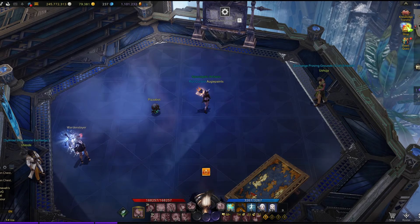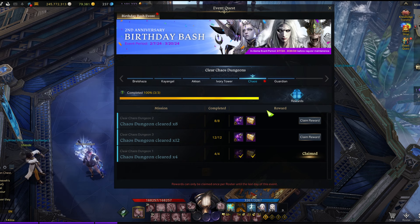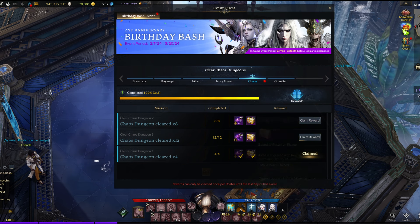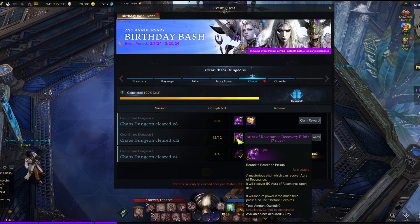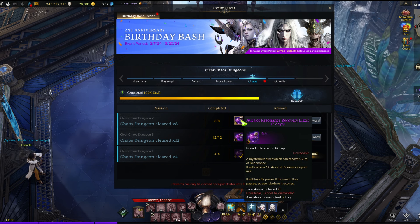Here's another tricky little thing: if you haven't claimed your chaos stuff on the event quest over there, the timer only starts since you've acquired it — seven days since acquired. This actually ends on the day Breaker comes out, around the in-game event period of 3/20/2024, which is when we believe Breaker is coming out. Because this is also bound to roster on pickup, you can save these for Breaker. The day before the 20th — so on the 19th, a Tuesday — go ahead and claim both of these and put them in your roster storage. That way it'll be seven days from when you pick it up, so it will still last into when Breaker comes out.